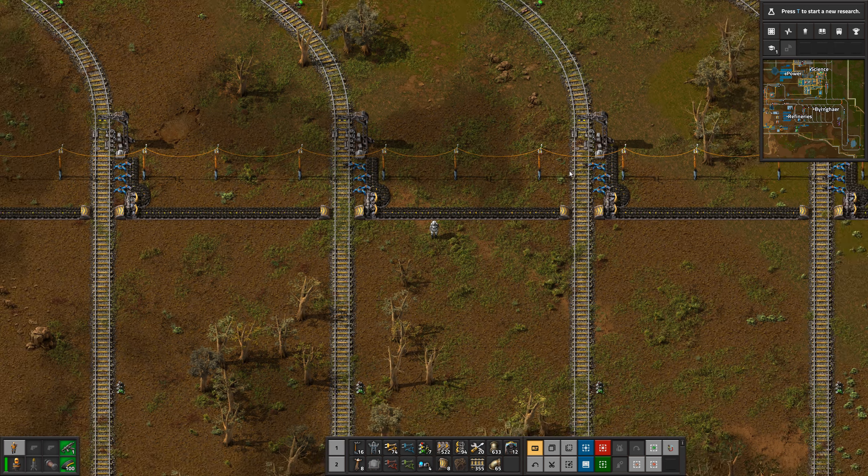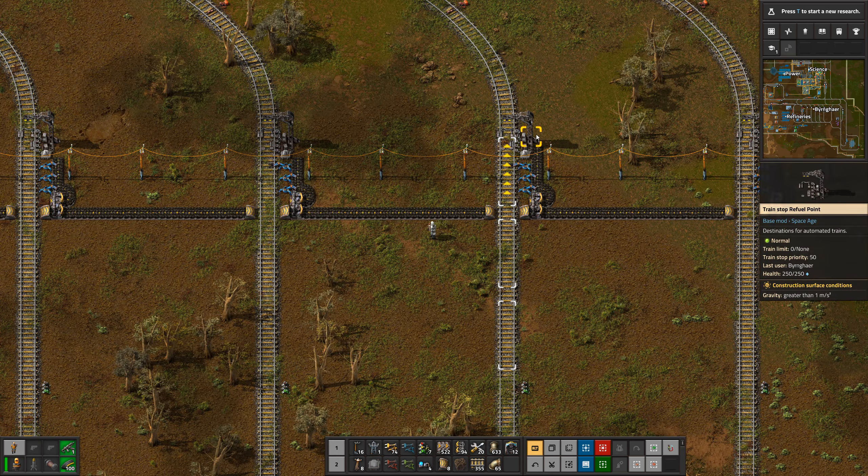We have a locomotive in our inventory — very convenient. We can place it down, add some stations with wait conditions, maybe inactivity or 'has cargo,' and then we add an interrupt. That interrupt shows up for any train we put down. We just select it, and now this train will always go between its two stations until the fuel drops below the threshold, then reroute itself to refuel.